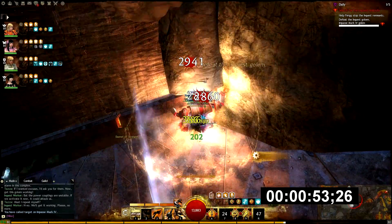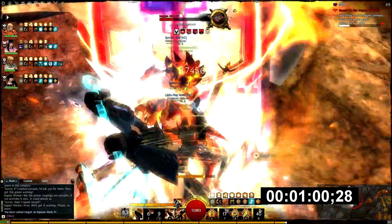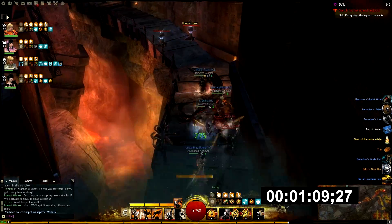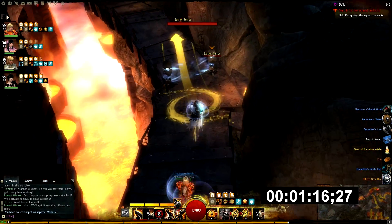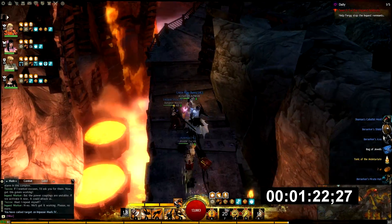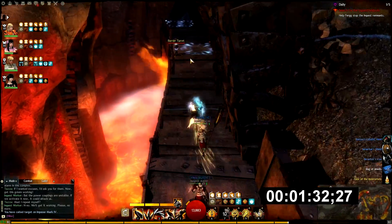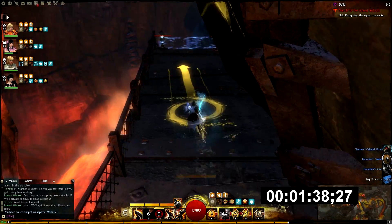As soon as the boss activates, push everything into the corner and start doing as much damage as possible. Two of the warriors are running banner; I am running Signet of Might instead for some extra damage. We all use the same build that we always have: 30-0-0-10-30. The Guardian is a full circle Guardian as well, with the Guardian spec that is posted on our DPS Guardian video.